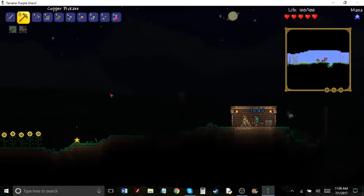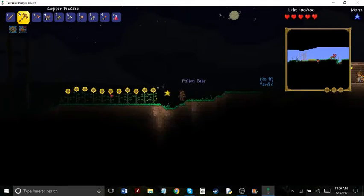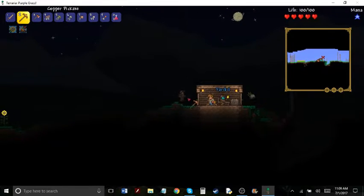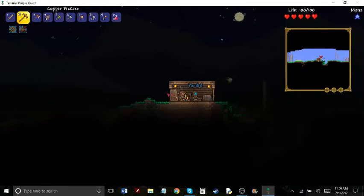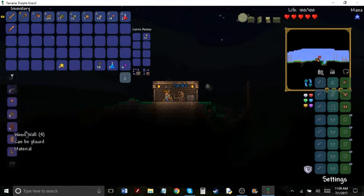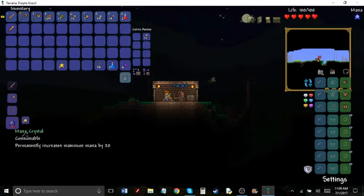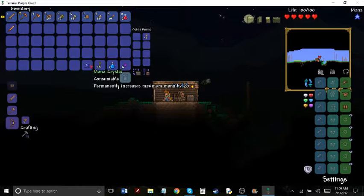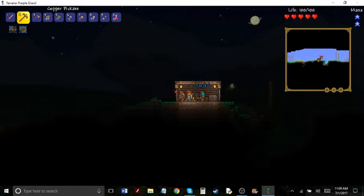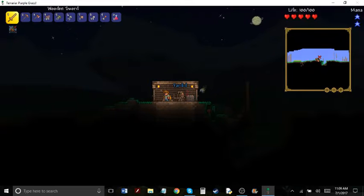I'm totally gonna go get that fallen star, and I'm gonna be safe. And another fallen star. I should now have enough stars to create a mana crystal. How do I use something when it's in my inventory? I just randomly clicked and clicked off the inventory with it.